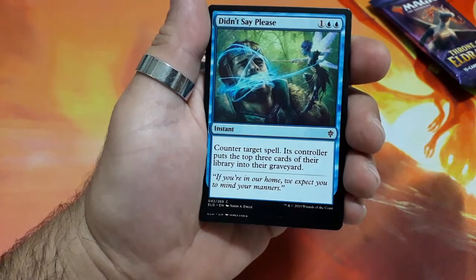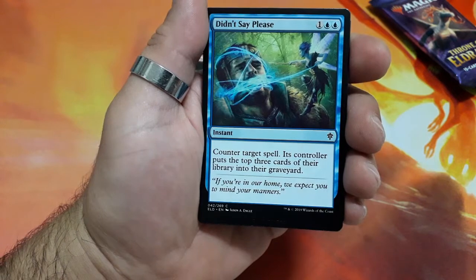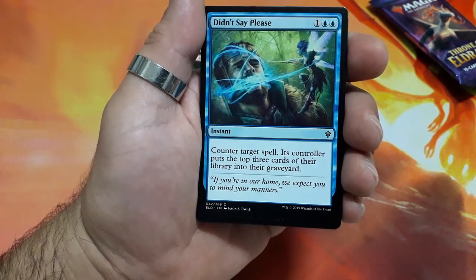Didn't Say Please — great name for this card. Three drops. Counter target spell. Its controller puts the top three cards of their library into their graveyard.